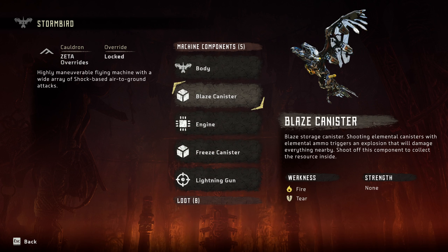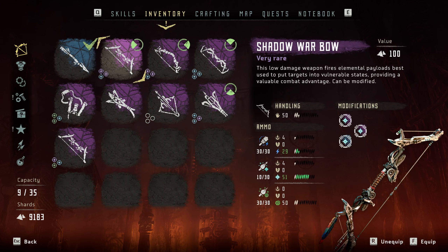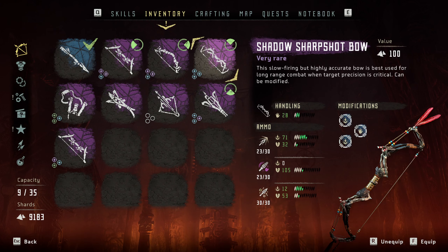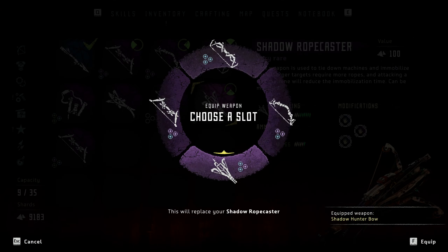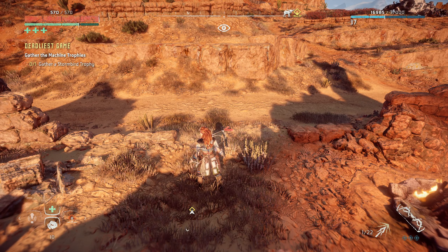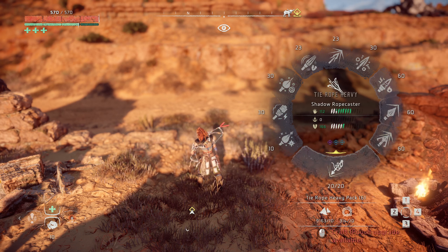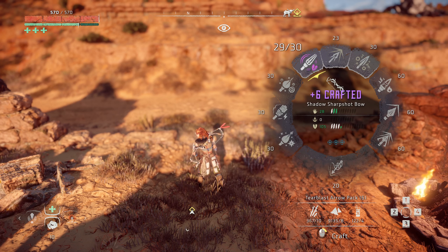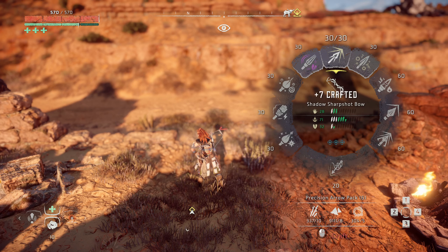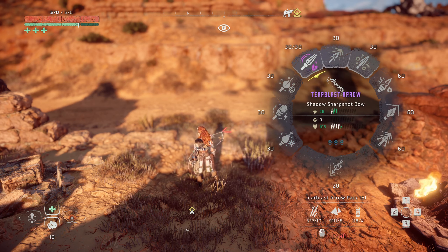Strategy: we'll tie it down, aim for its freeze canister to freeze it, then shoot its engines to tear them off. We'll shoot its chest gun first since its shock attacks are probably the biggest danger. Order of operations: gun, tie, freeze, engines. We'll also equip a fire bow in case we go after the blaze canister. Weapons: frost bow, damage bow, fire bow, and rope caster on the bottom. Let's refill ammo before heading over.